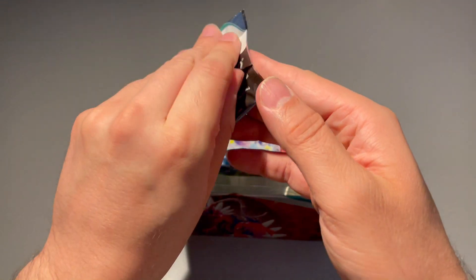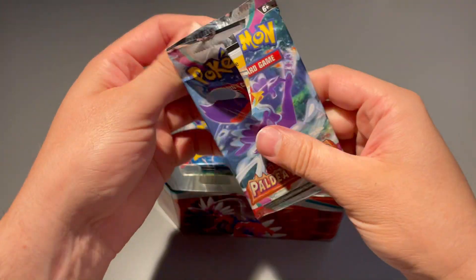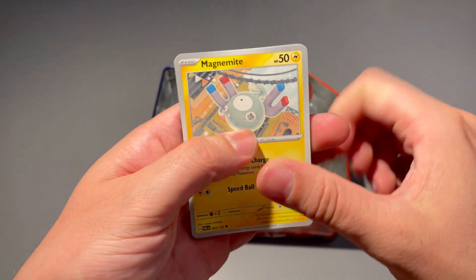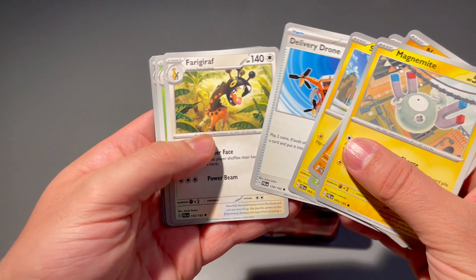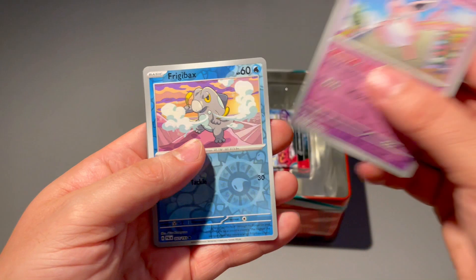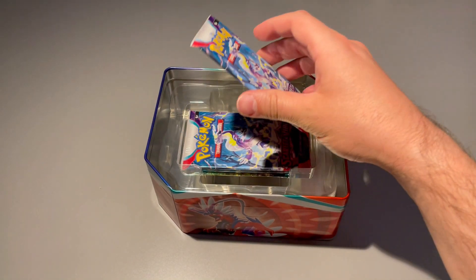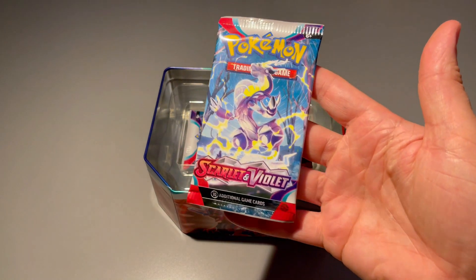Same thing — we're running it back. Got another Paldea Evolved first pack here. So now we know what packs come in these tins. Let me know if you've opened up these tins or any of the Paldea Evolved stuff — there are a lot of nice cards you can pull. Let's see — Sneasel, Wigglytuff reverse, and nothing, just a normal Vaporeon holo. No big hit in this pack.